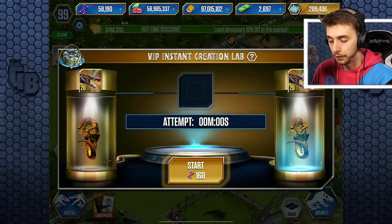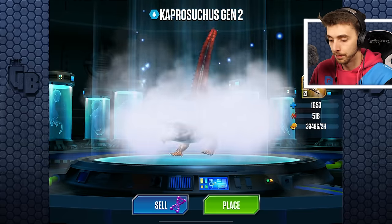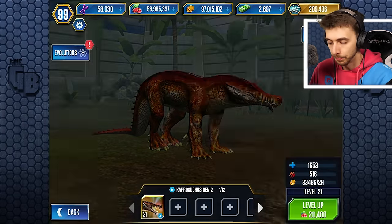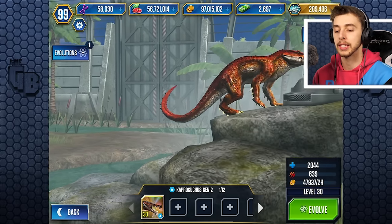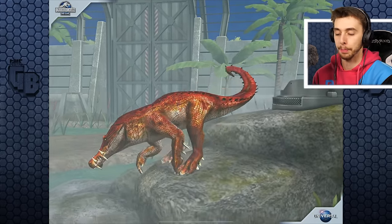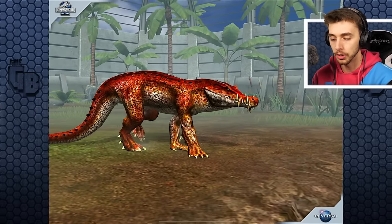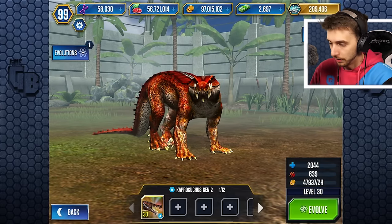Now we got them to level 20, we'll instant fuse — 160 to get a level 30. We need to place that back down. We'll get that up to level 30: 2,044 health and 639 attack! Now it looks proper sunburned. It's like a salmon! Look at that — nature's hot dogs in the back. Oh my God, it looks burned! But it looks glorious, doesn't it?